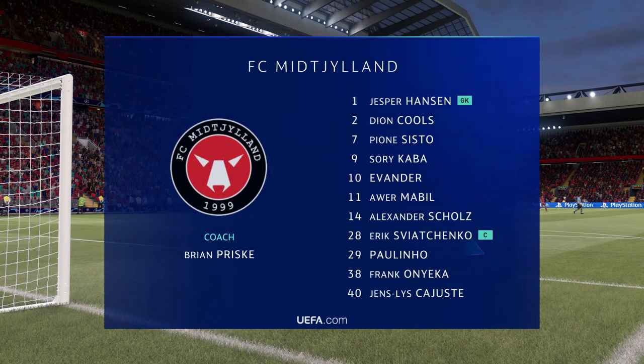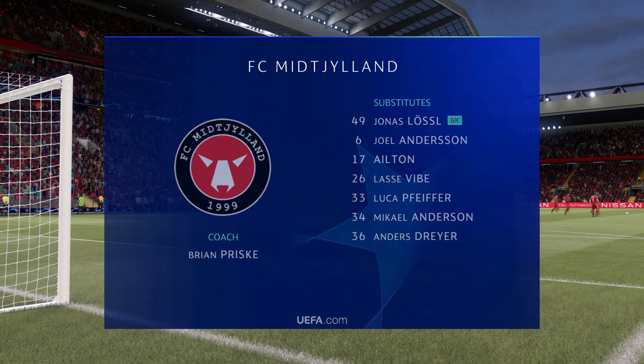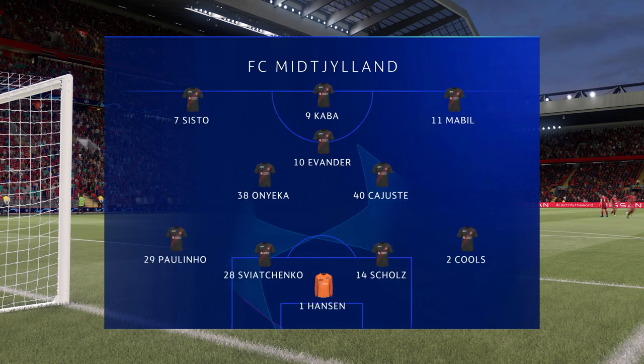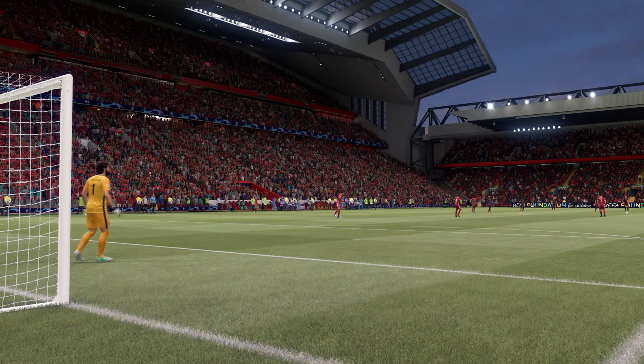This is the line-up for the visitors today. This particular set-up is becoming more and more in favour — one central striker, two wingers who will provide the width, a very narrow three in midfield. A back four, with the two full-backs expected to support but also defend and help out the centre-backs.